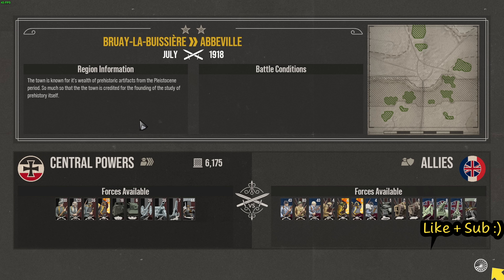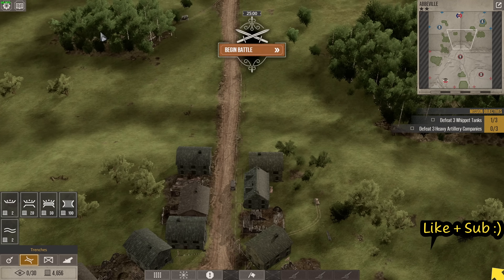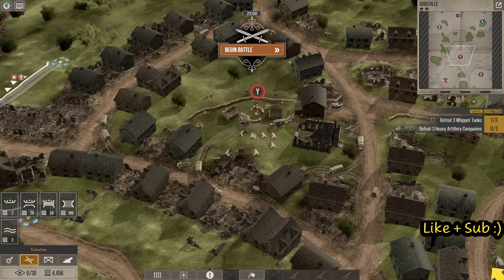This is an area we haven't had a battle in yet. The town is known for its wealth of prehistoric artifacts — so much so that it's credited for the founding of the study of prehistory itself. But look at all the supply! We can bring in 600 infantry and 120 elite units — this is just ridiculous. This map also favors us as we can get the artillery really nice and close. This is not going to be a good day to be a Frenchman or a British person.